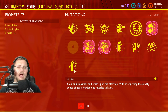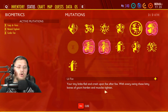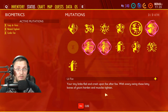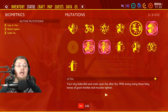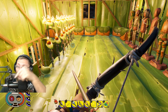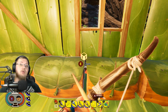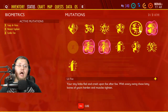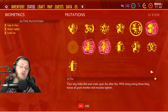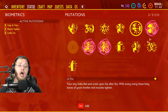'Little Fist' was kind of a pain to get and I'm not sure it's really worth it. Your tiny limbs flail and crash upon foe after foe — with every swing these little bones of yours harden and muscles tighten. I had to go around and punch 50 things to death, which was painful as you know punching isn't efficient. It only gives you one star, so unless you're a completionist, it may not be worth pursuing.